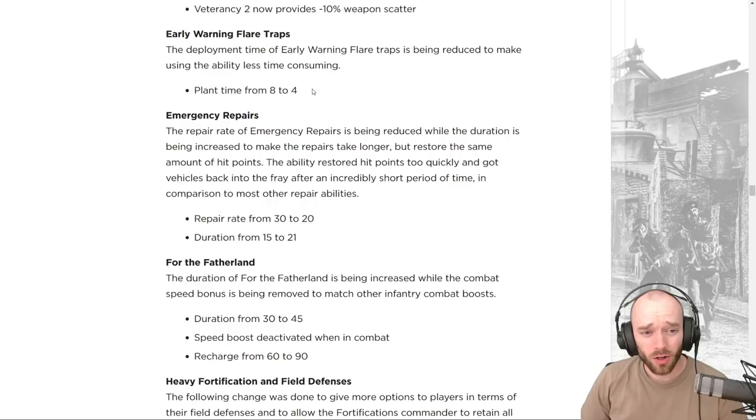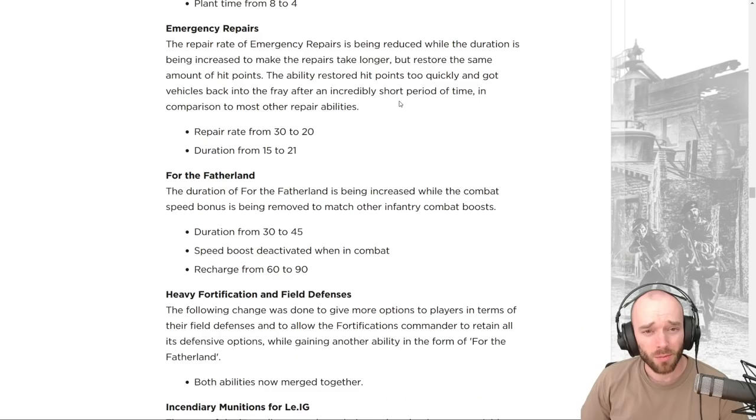Early warning flare traps in Overwatch are getting their plant time reduced from eight to four seconds. After they stopped auto-planting, almost nobody planted them — players preferred building sandbags. Now you can plant them much more quickly and they're free, so we should see a lot more of these flare traps again.